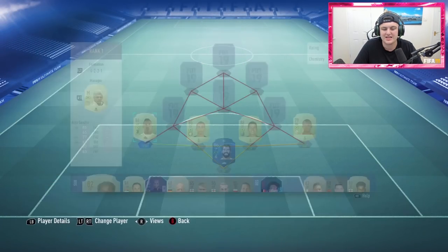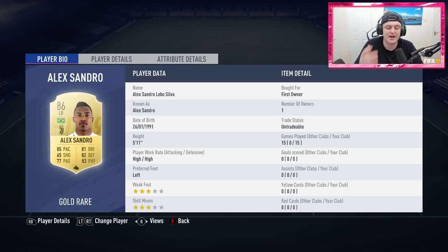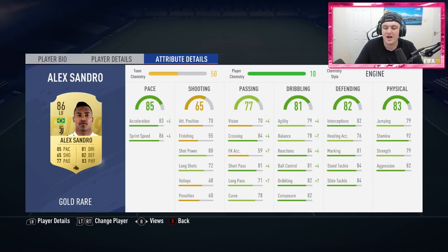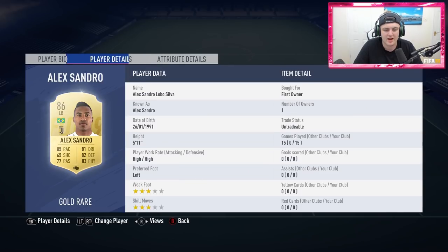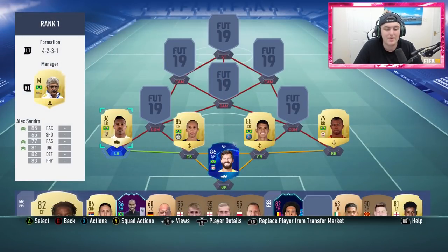At left back we have Alex Sandro, and this guy is the best left back on the game without a shadow of a doubt. High work rates, 92 stamina, 82 aggression, 79 strength, and 79 jumping. Fantastic player with incredible stats all round. Definitely 10 out of 10 would use again. If you guys have the coins, get Alex Sandro — whether you're rocking a Brazil team, a Serie A team, anything. If you can get him in the team, get him in the team. He's 110% worth it.